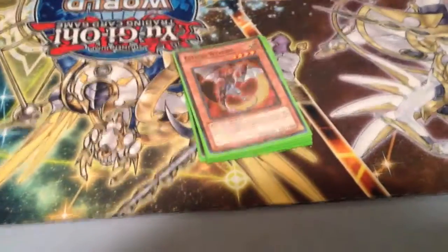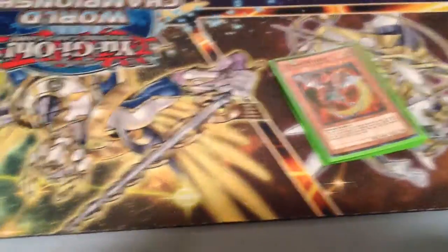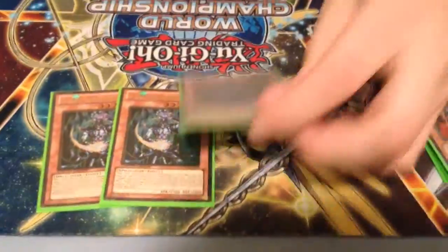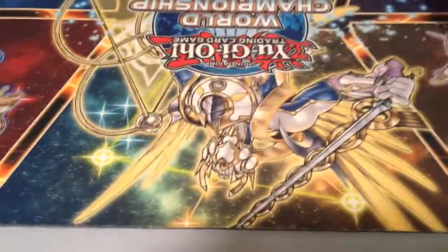One Eclipse Wyvern — that was pretty good. I think I only drew it once in the entire tournament though. One Black Luster Soldier, because I can only play one. Black Luster Soldier, Envoy of the Beginning! And two Chaos Sorcerer.